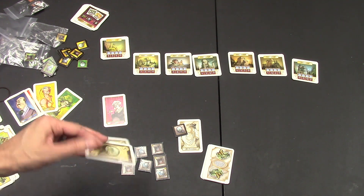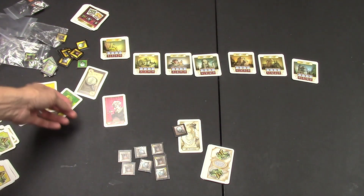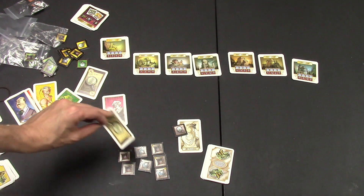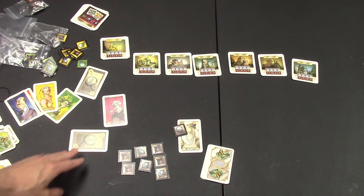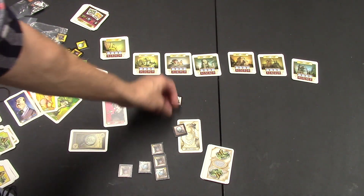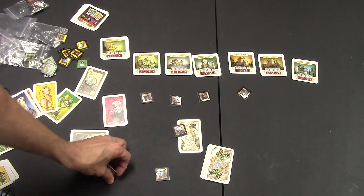Each player is first going to pick a true or false card. They'll take the one they don't choose and put it in a community discard pile with everyone else, then keep their chosen card face down in front of them — only they will know what it says. After that, in player order, everyone is going to put out their tokens on whichever side they want on any of these manors. They can put more than one out if they want to.